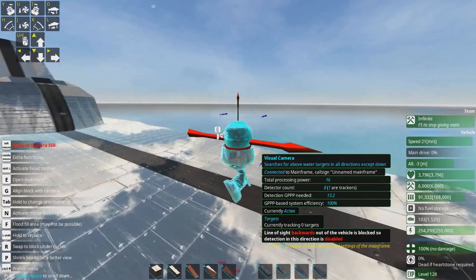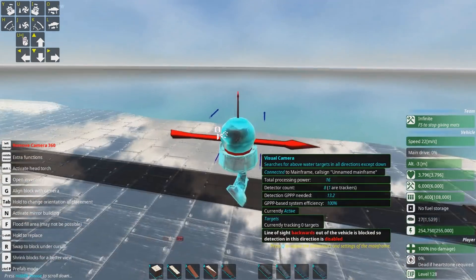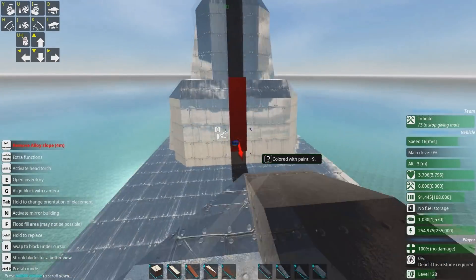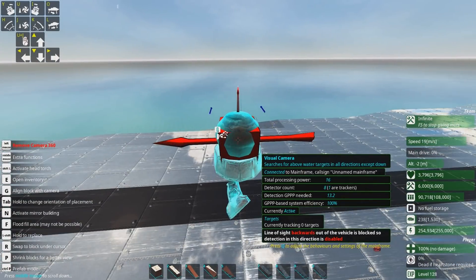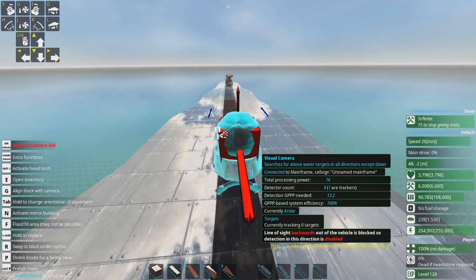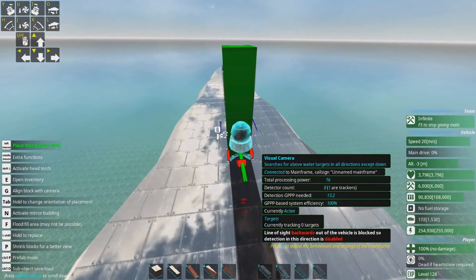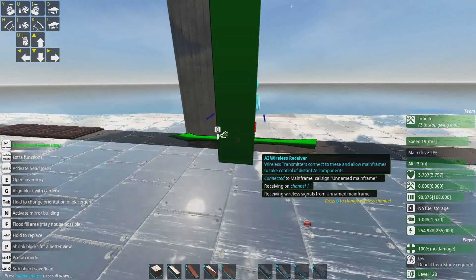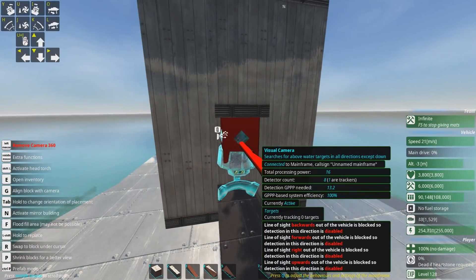So this visual camera — behind it is this superstructure right here, blocking it from seeing from behind. Which means out of the five directions it can see — forward, backward, left, right, and up — it cannot see backwards because it's being blocked. Makes sense, right? If I put something here, you'll see it's now blocked forwards, and to the sides as well, and now also on top.